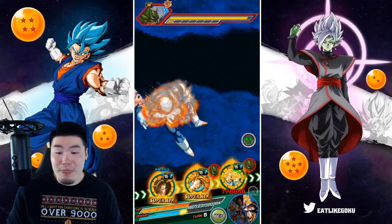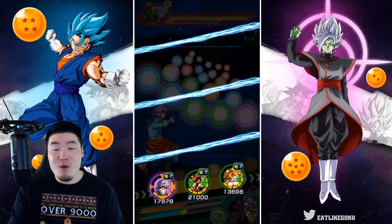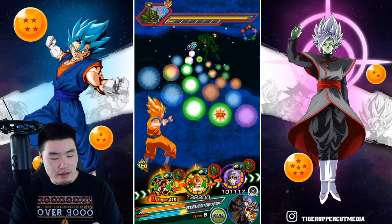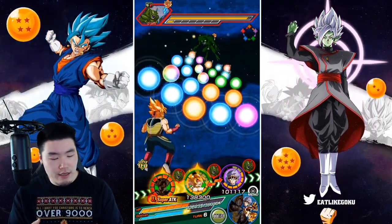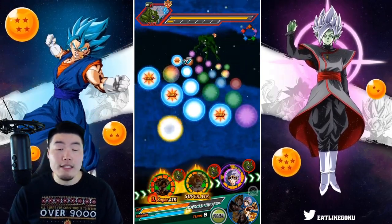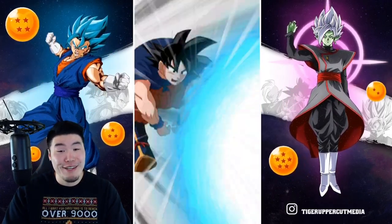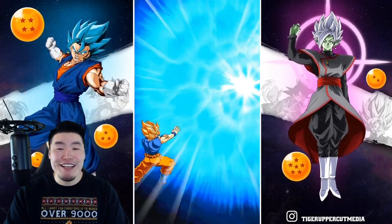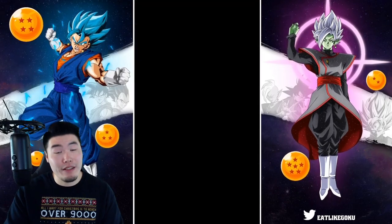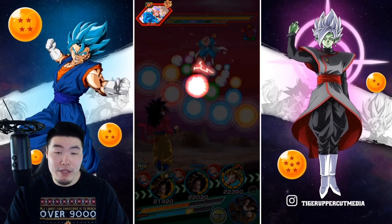I'm kind of blown away right now. We've only seen two attacks — one with support, one without. Now we're about to see another one with support, and it should be another 24-Ki super. We should be finishing off Yakon. 5.2 again! So it seems like with the support plus Bardock linking up, we're going to be getting over 5 million pretty consistently, and without support we're looking at around 4 to 4.3 million.